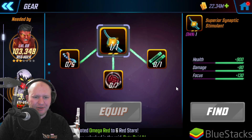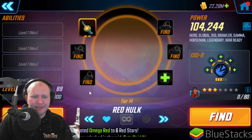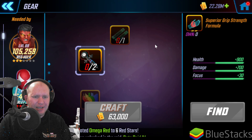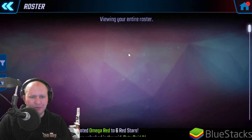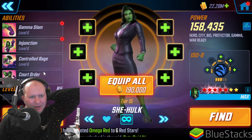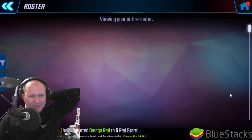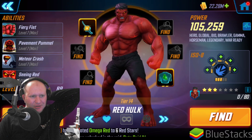I don't want to take her to gear 16 because I want to save that stuff for Red Hulk here. I should probably chuck this gear into Red Hulk as well. So we've updated someone's level, we've updated someone's gear now. I need gear 15 stuff. And let's upgrade an ability as well.